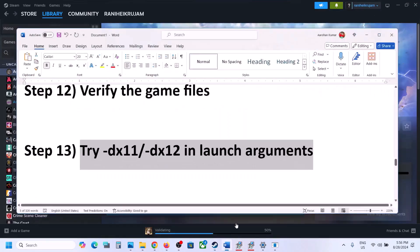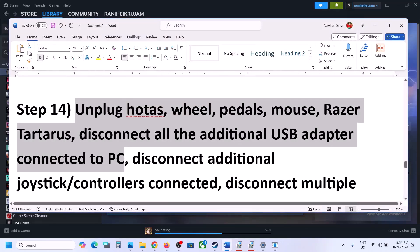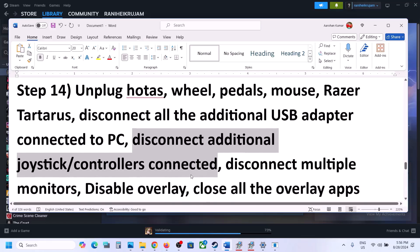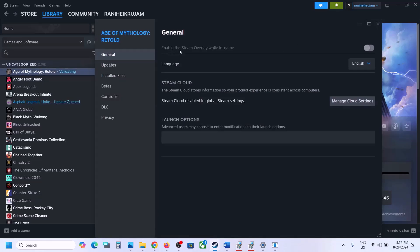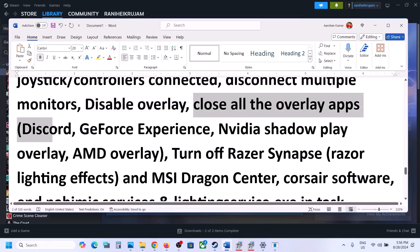The next step is to unplug all external devices from the computer. If you have any external devices like HOTAS, wheel pedals, USB adapters, dongles, extra controllers, or multiple monitors connected, disconnect them and try launching the game on a single monitor. Also disable overlays — go to Steam, right-click the game, select Properties, go to the General tab, and turn off 'Enable the Steam Overlay while in-game.'